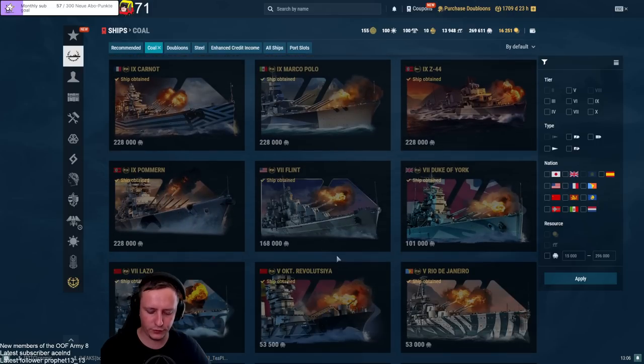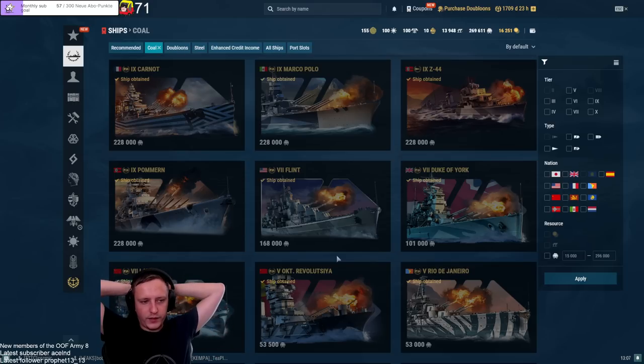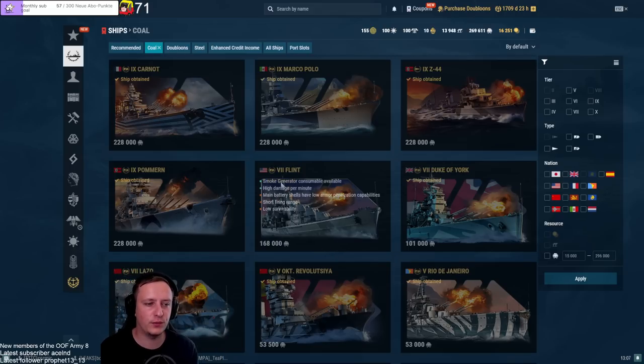Flint used to be a steel ship reward. Back in the day with the range extension skill, at tier 7 you had practically an Atlanta with better torps and a smoke screen — a great ship. It's still okay but you can no longer increase the range with the skill, and CVs farm you endlessly where you used to have really good AA. Flint is decent but nowhere near as good as it used to be. You still have your rainbow arcs and can have fun games, but the range is down to around 11.8 km from the old 13.3 km.